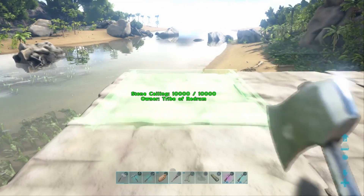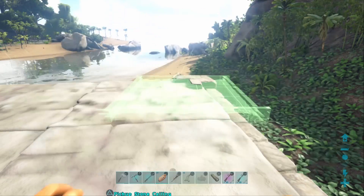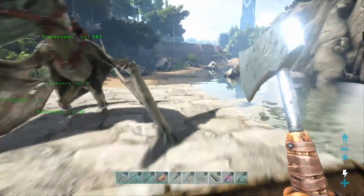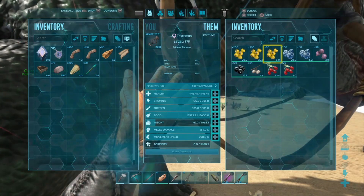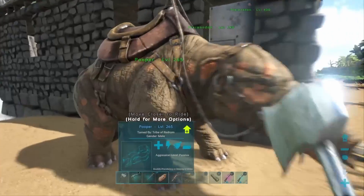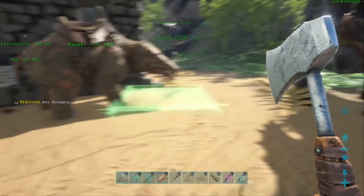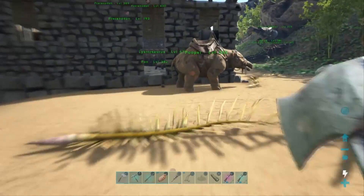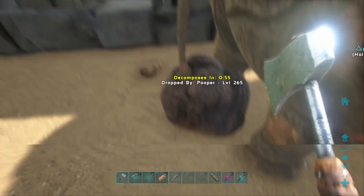I'm gonna hit all the corners. And then we just gotta make some quick fertilizer, which I have a little bit left over from the other base. I grabbed some stem berries and we can throw them on our pooper. Let's get some poop. We'll throw this one out a little bit. Alright, time to get some poop. Well, thank you.